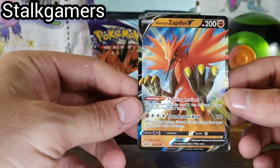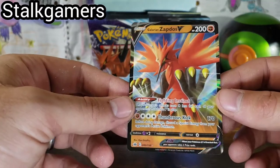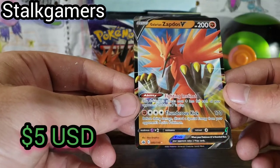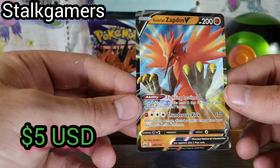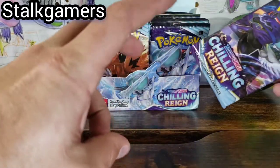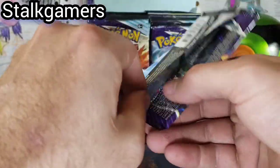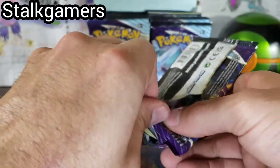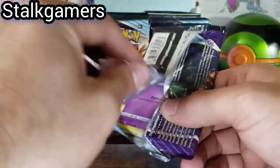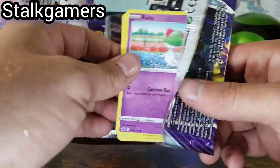We haven't gotten any birds in the last opening. Galarian Zapdos, Fighting Instinct and Thunderous Kick. We didn't get any birds in our last Booster Box opening, but we literally got more VMAXs than we did regular V cards. It was a crazy opening.